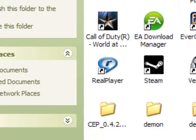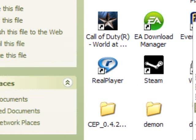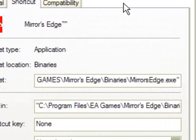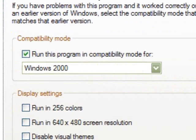Over here you see my Mirror's Edge icon. I'm just going to bring it up for a second, right-click it. You see I right-clicked the icon, go to properties and compatibility.